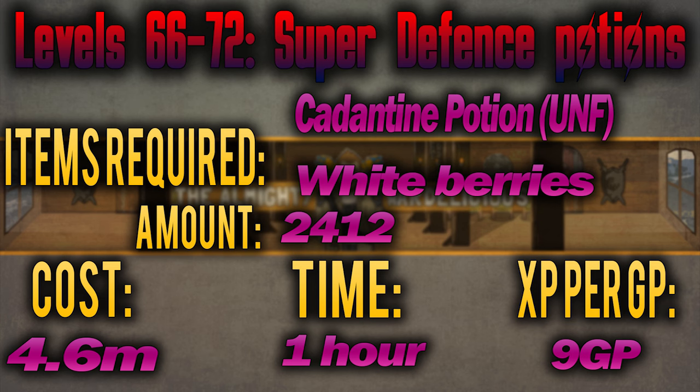From level 66 to 72 you'll be making super defence potions, made by adding white berries to cadantine potion. At 9 GP per XP, you'll need to make 2,412 of these costing 4.6 million total and taking just over an hour.